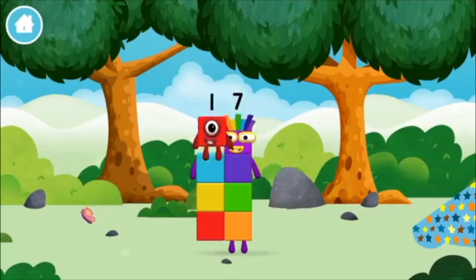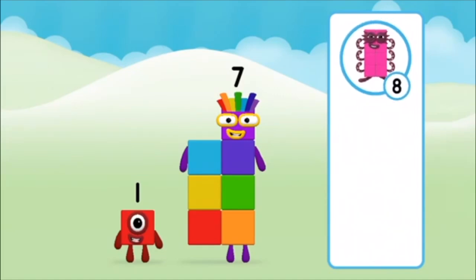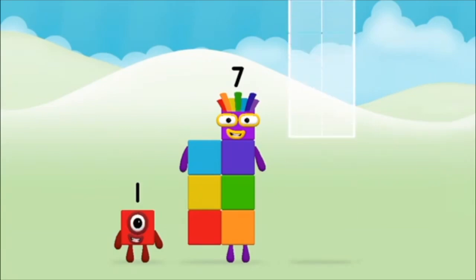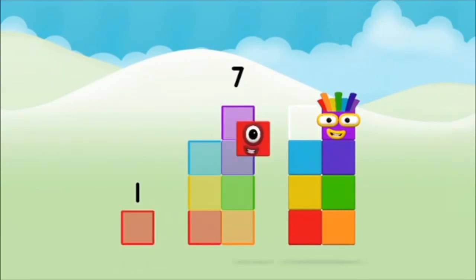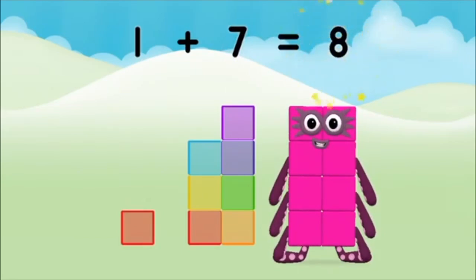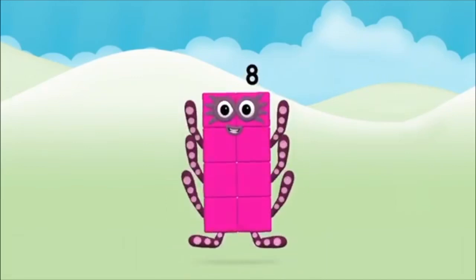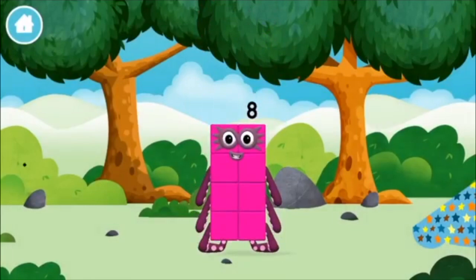You found another one! What number block will you make when you add these two number blocks together? That's the correct answer! Now can you add the number blocks together? Seven, one — one plus seven equals eight! Congratulations! You made number block eight! You made a new number block!